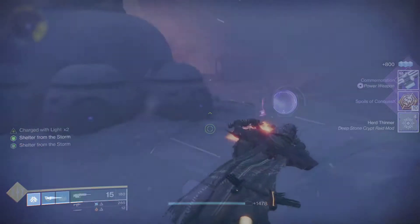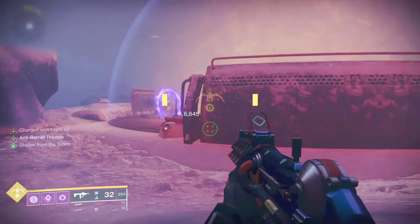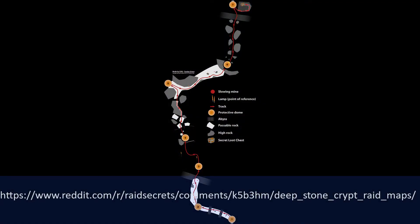Let's hope Bungie never decides to patch the sparrow trick. But if they do patch this, you have to do it the normal way — that's going from bubble to bubble. Here is a map on screen from the nice people of Reddit. Once you learn the way, you can get to the chest and subsequently to the first encounter with no problem.